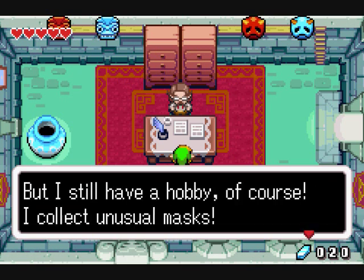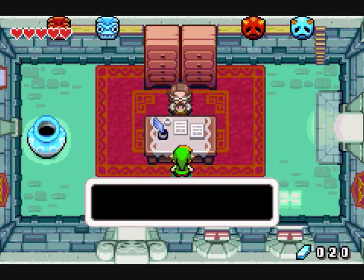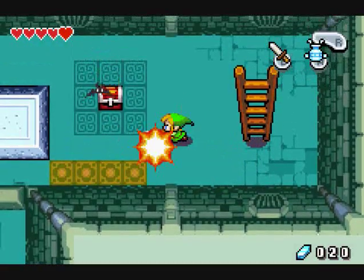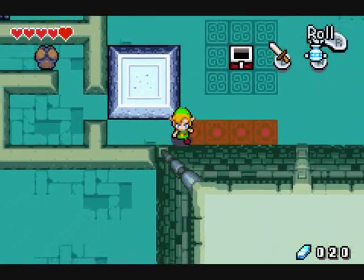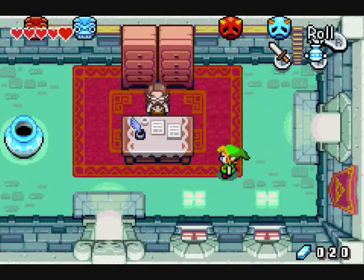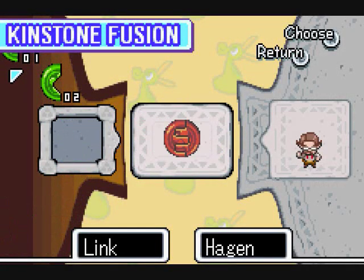But I still have a hobby, of course. I collect unusual masks. I just love them — they're beautiful, simply magnificent, I tell you. Okay, you're kind of freaky. I think I'll just leave— a red kinstone piece! These are usually harder to get than green ones. Well, since you want a kinstone fusion, sure. Oh, that's the red one I just picked up.